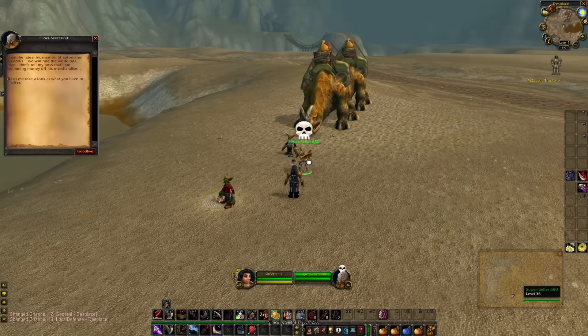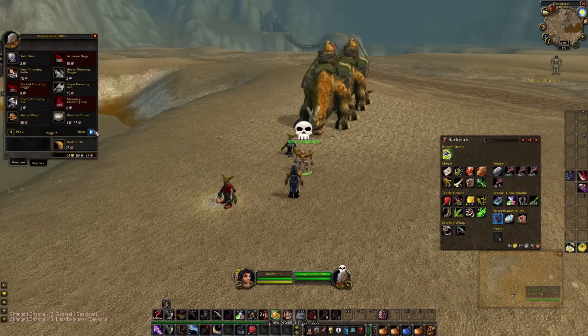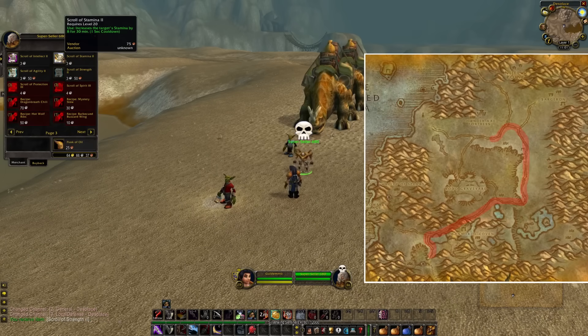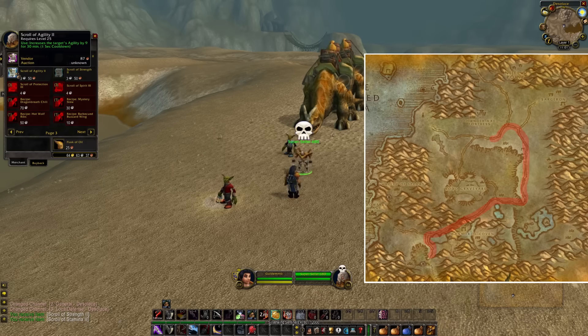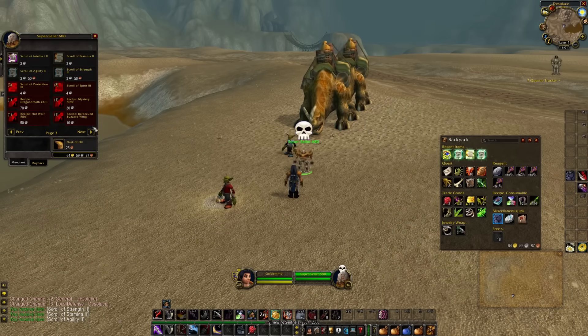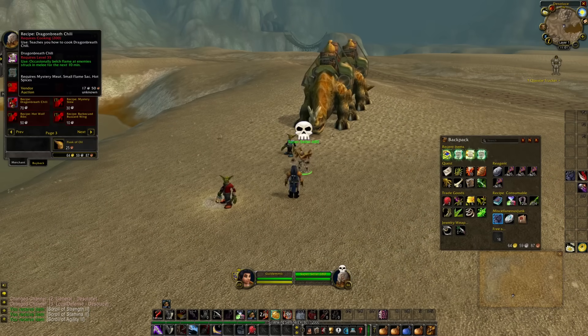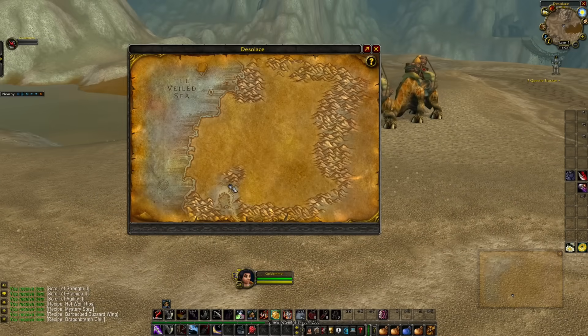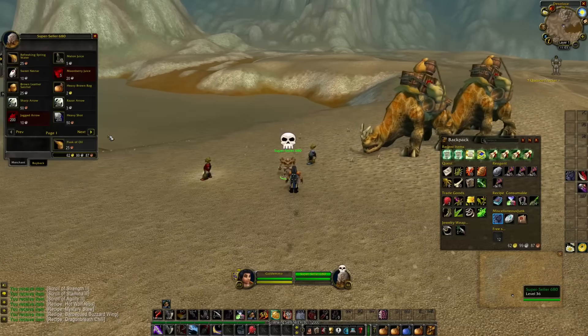Another vendor where you can also make a profit is this one in Desolace, where I always purchase the Scroll of Strength, Scroll of Agility, and also sometimes Scroll of Stamina. I also like to purchase the different cooking recipes — some of them you can flip right now, and some you could keep for phase 2. The NPC is in Desolace and it is patrolling on the road, so it is not always standing at the same location.